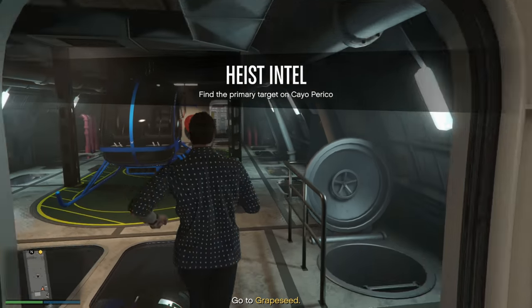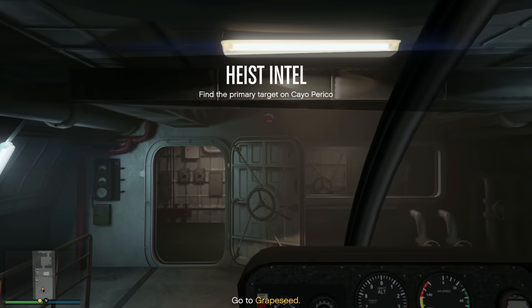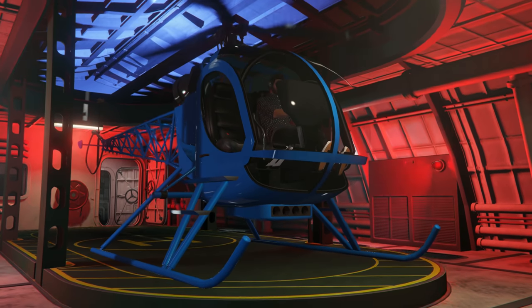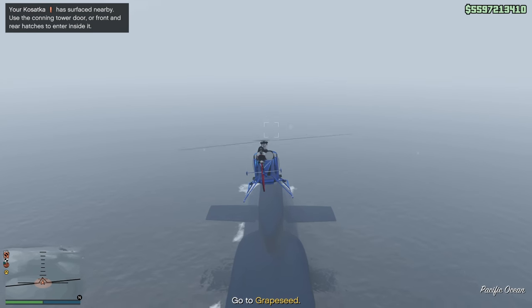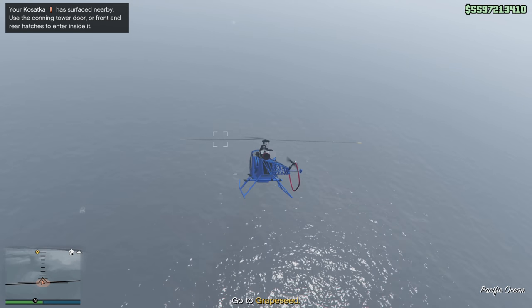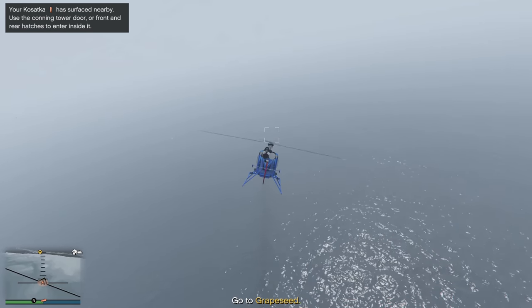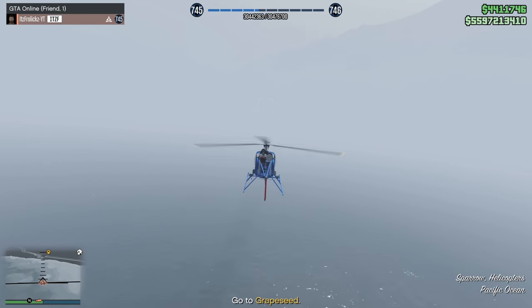The first thing you want to do right when you start up the intel mission from your submarine is check the location of where you need to go to get inside the Velum. If you are far away, make sure you fast travel to a closer location so you don't have to travel too far. This first part flying to Cayo Perico should only take about five minutes at most, so fast traveling with the submarine will definitely speed things up.